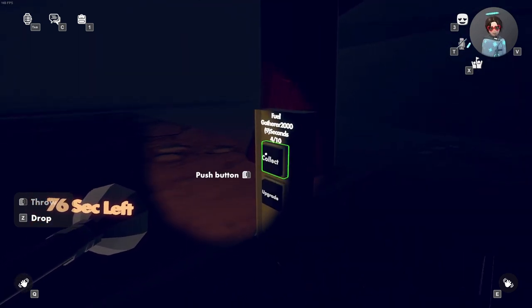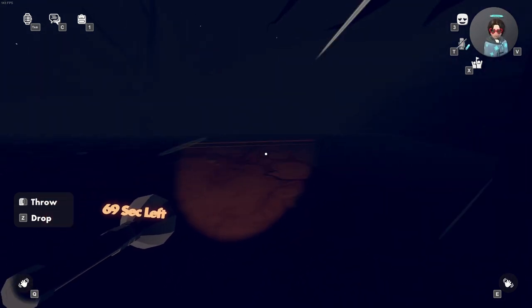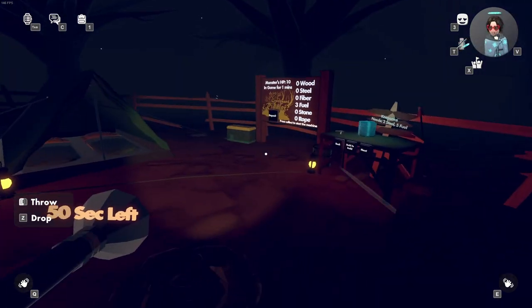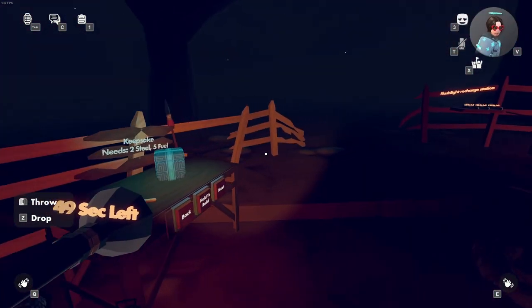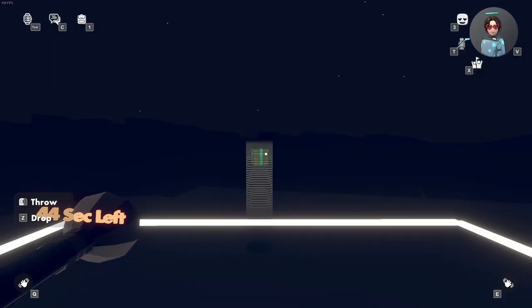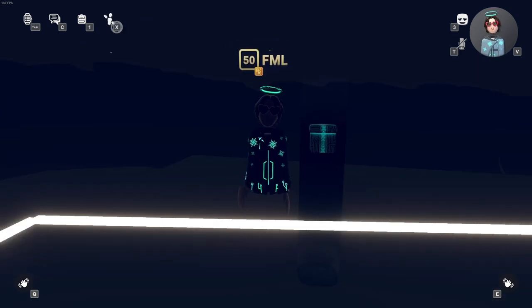Two to three pieces of fuel should be good enough, but I'm just going to wait for the final fuel. Collect it and go back to the cave. Once you're in the cave, collect your steel and then go back to the camp. Once you're back at camp, click deposit and start crafting the gift. Once it's built you'll automatically be teleported to it — collect it for your 70 XP. That's pretty much it, see ya!